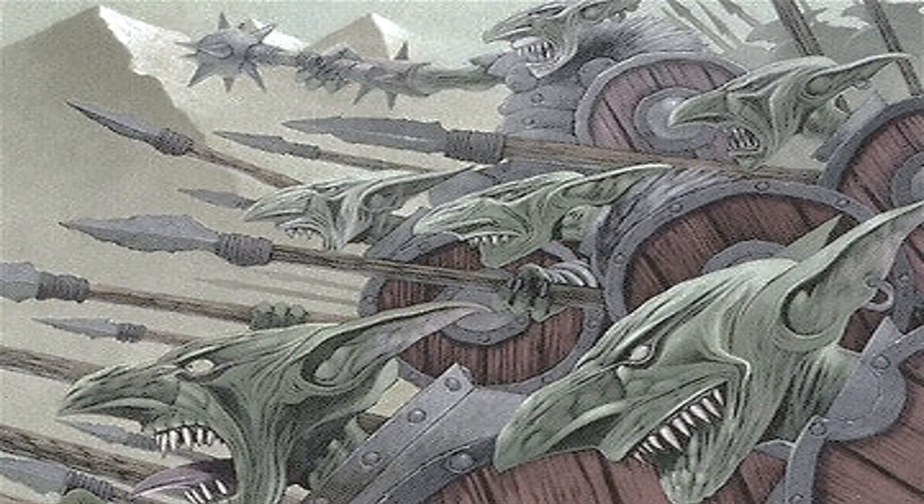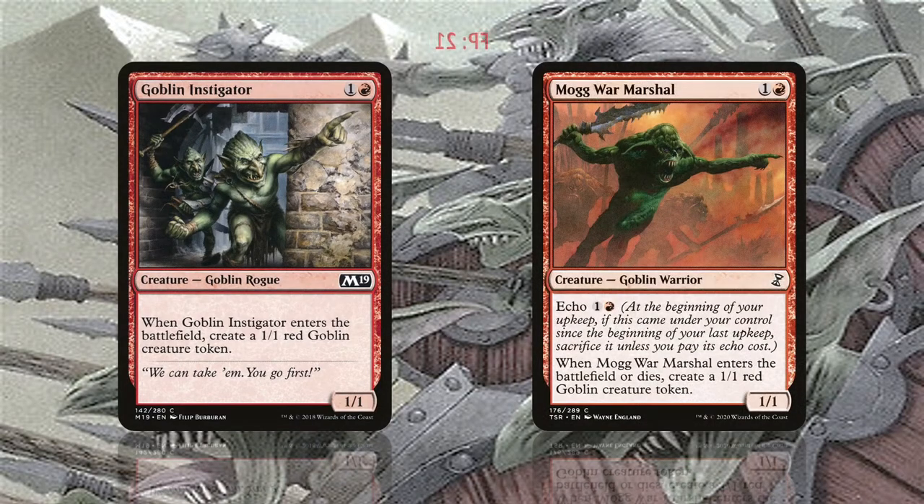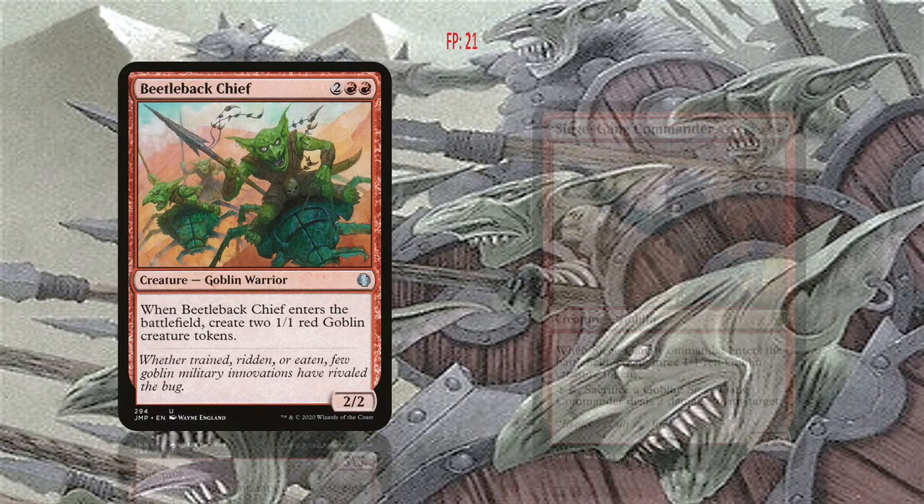What is better than one goblin? More goblins! Goblin Instigator and Mogg War Marshal are two nice 2-drops for smoothening our curve and multiplying our goblins on the battlefield. Of course, we shouldn't miss the all-time favorites: Beetleback Chief and Siege Gang Commander.